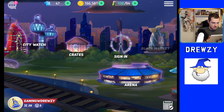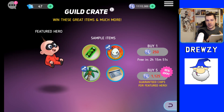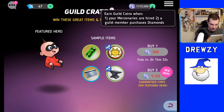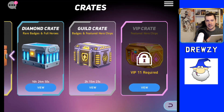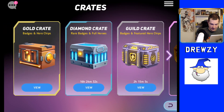Crates are fairly self-explanatory: gold crates are free, diamond crates cost gems or you get one free every 24 hours, and guild crates are bought with guild upgrade materials. Guild coins are earned when guild members purchase diamond packs, and those fund guild crates. There's also a special VIP crate requiring VIP level 11 or higher, which would require an absurd amount of spending — VIP caps at level 20 and just $5 gets you to level 3.